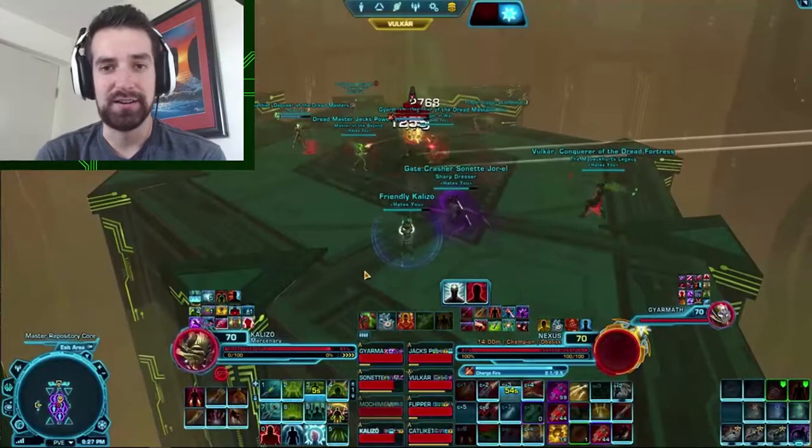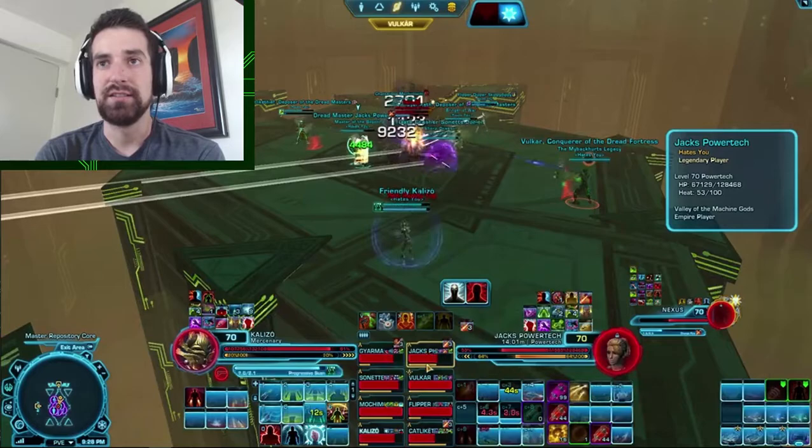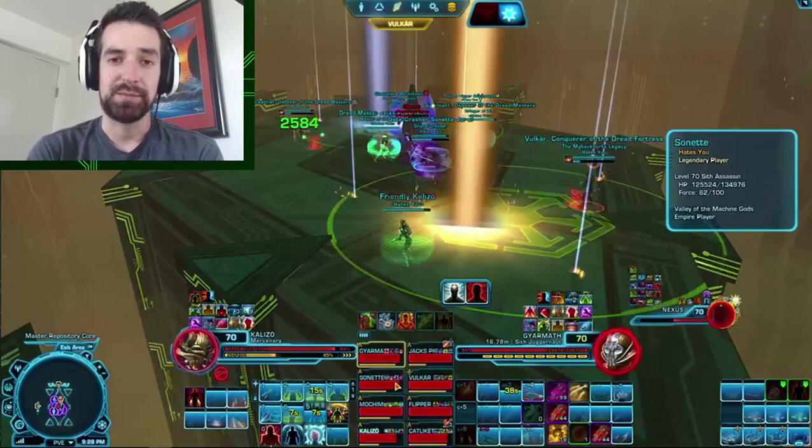As a healer, it's very important that your UI is set up so that you have the temporary ability bar right there, open, easily, and accessible. You'll see with mine — it's big, it's large, it's obnoxious, it's right in my face, and I know what it is and I know where to get it if I need it. In this part in the Nexus, not a lot of damage is going out, and if there is, it's not very important — people aren't going to be dying from it. So balance between DPS and healing, making sure you're keeping that balance.